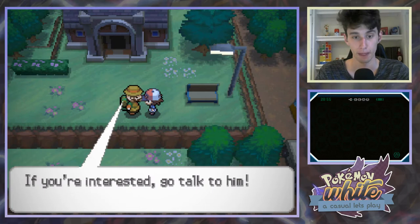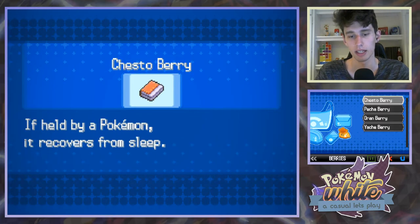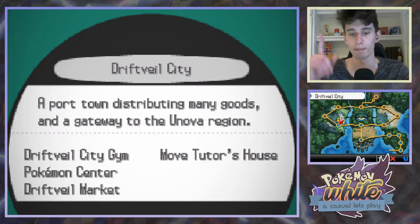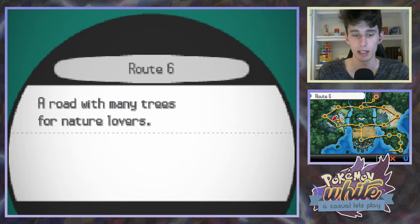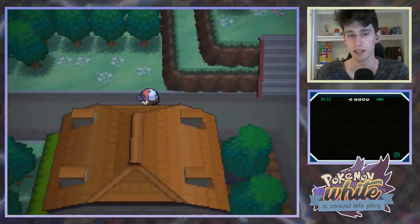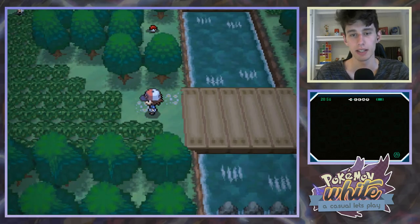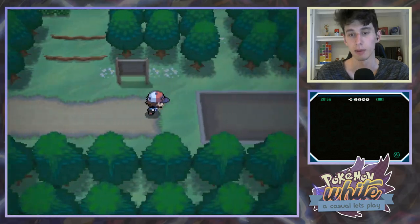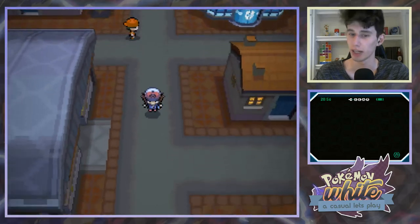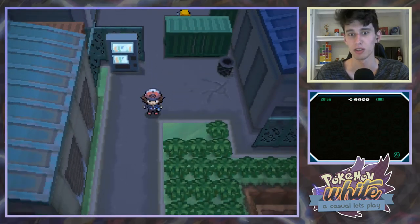The old guy on Route 6 is searching for legendary Pokemon - if you're interested, go talk to him. So where are we actually on the map right now? We're down here, so we can still go left. I think we need to do the cold storage first. Pokemon kind of gives you the impression that it's kind of open world - you have this big region that you can run around in and catch whatever you want. But actually in reality it's a pretty linear game. They block stuff off and give you weird dialogue like, have you talked to this person yet?